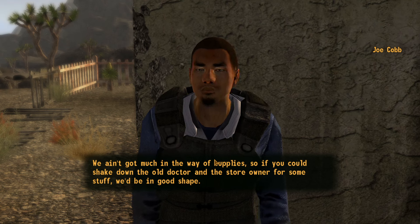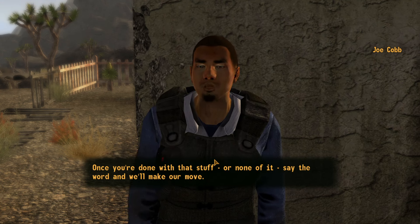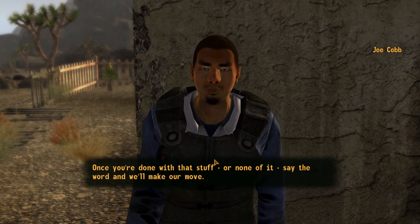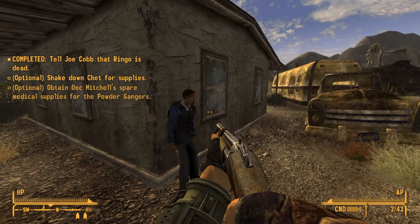Joe will then ask you to gather supplies from Chet and Doc Mitchell. Once you've completed those tasks, say the word and he'll make his move. After this dialogue, you will then need to kill Joe and his entire gang.